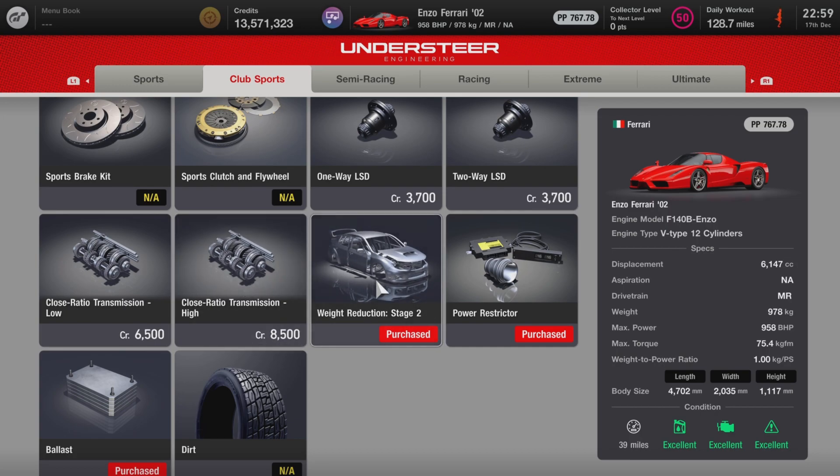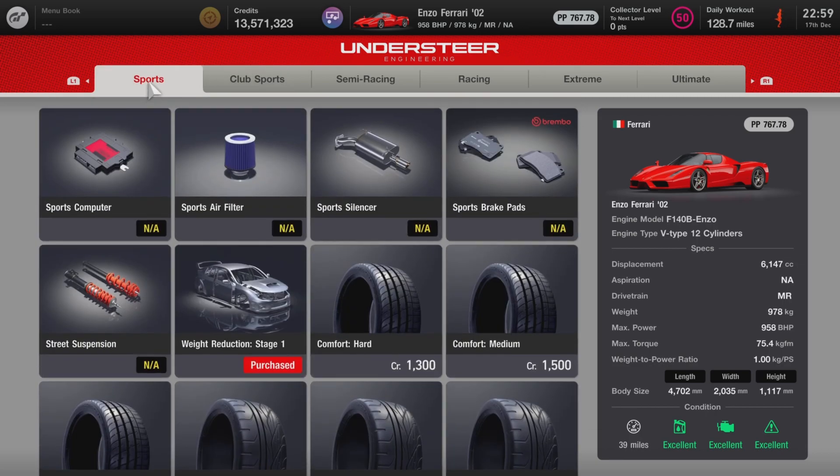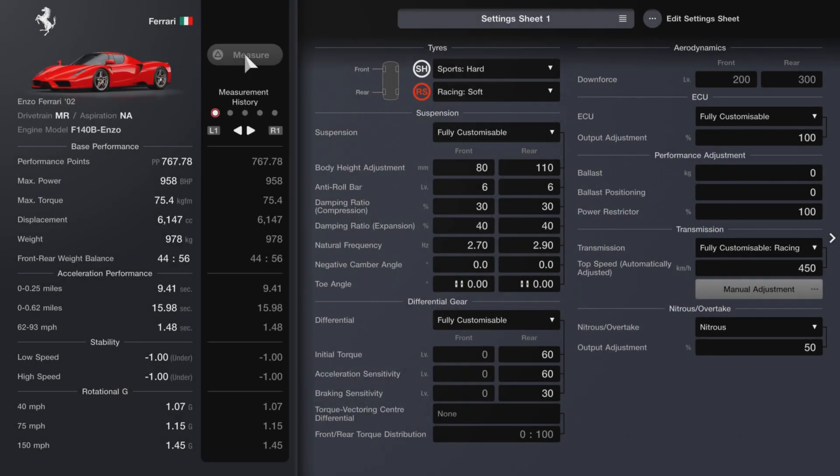From Semi-Racing, you want your racing crankshaft, fully customizable ECU — no turbos or superchargers on this, just pure NA — fully customizable LSD, Stage 3 weight, and body rigidity. Then bore up and high lift cams: since you've already bought the S version these will be automatically installed. Also get high compression pistons since it's NA, for as much compression as possible. Weight reduction Stage 2, power restrictor, and ballast — purchased just in case. Now we'll go over to the setup.